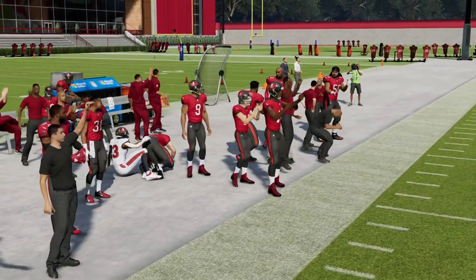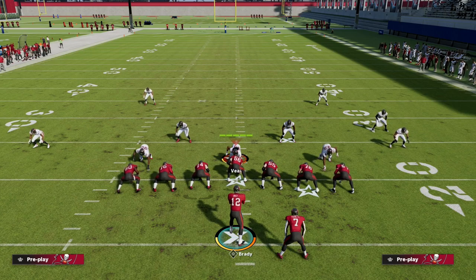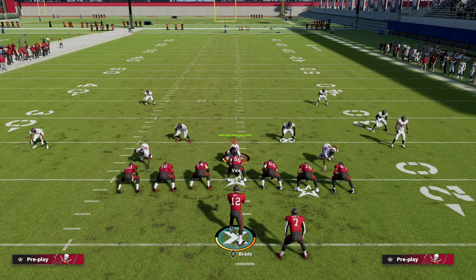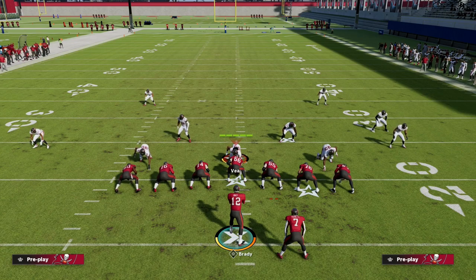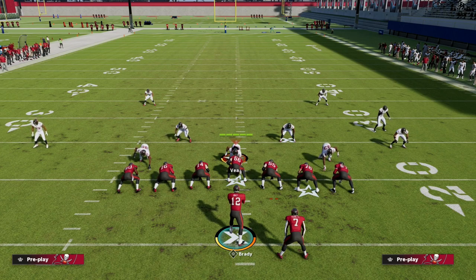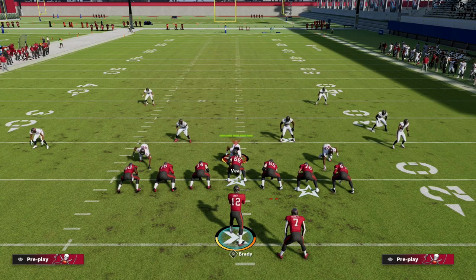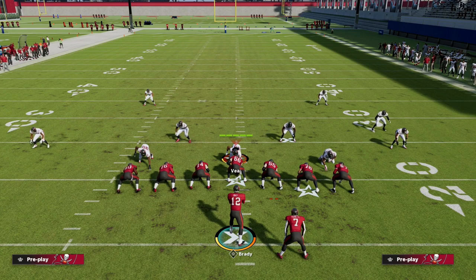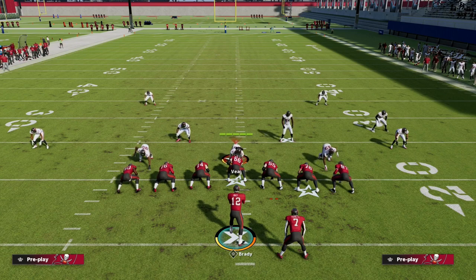Quick recap: we've got a power play that we can establish. Then a counter play that looks similar but takes advantage of weaknesses the defense gives us by over-committing to our main concept. Third, a constraint play that takes advantage of a very overextended defense - whether they're running man with tons of zones behind it, sending heavy pressure, or dropping zone super deep. Fourth, a man beater. You need to be able to attack those situations when the defense gives them to you.